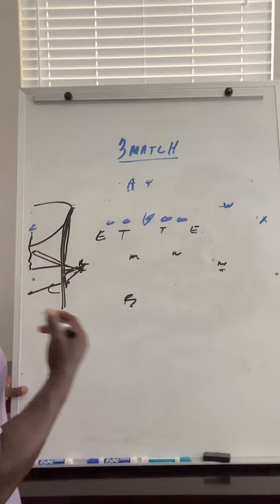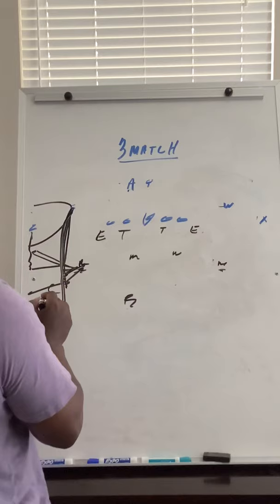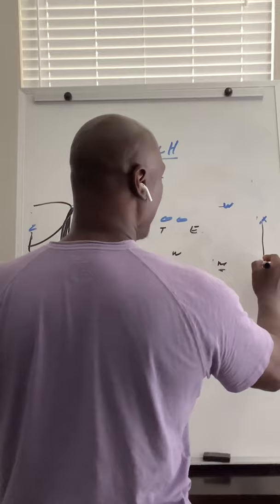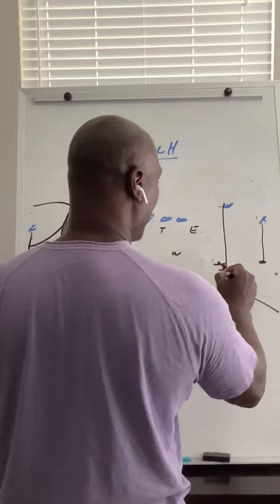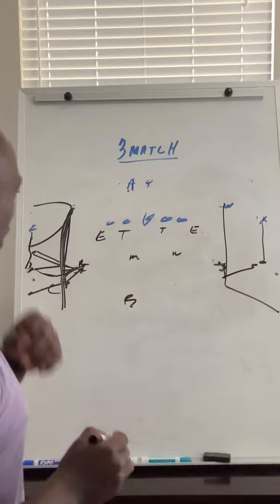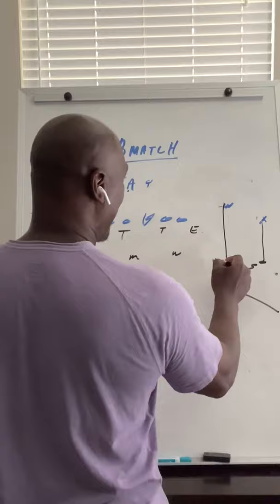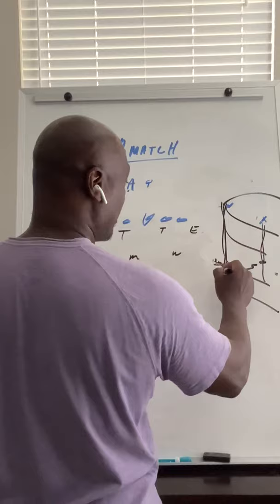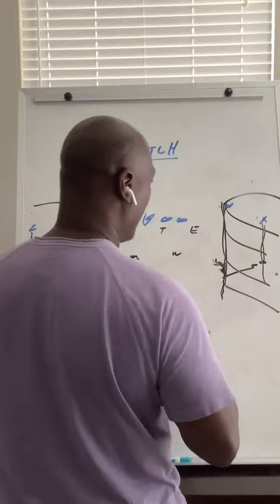When number two goes vertical we have to get our eyes on number one — we've been working on that in cloud. When he goes vertical, collision and get eyes on number one. If number one stops, we're going to go through number two, pass him off, and go to number one. So if you get a hitch out here and a vertical or a corner route, he's going to collision, carry, and as soon as he sees that guy stop, he's going to go out there and try to make the tackle. He's going to match all routes outside — if he stays vertical, he stays with him.